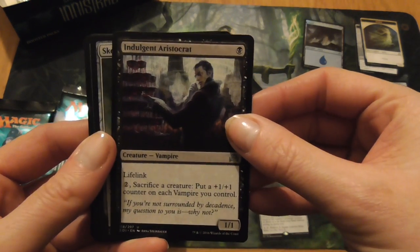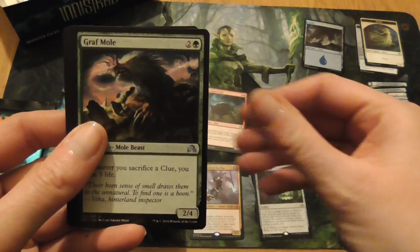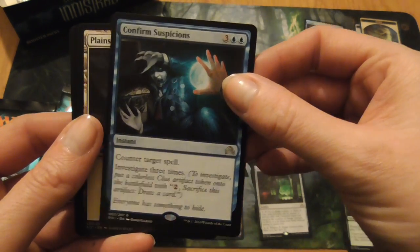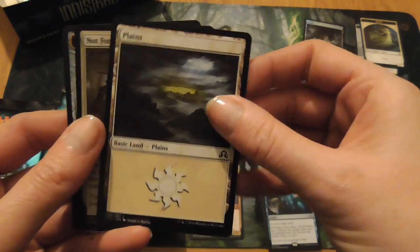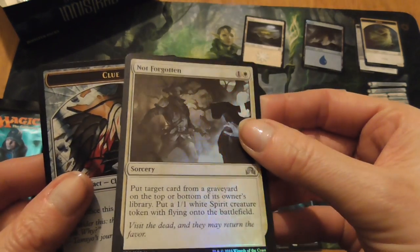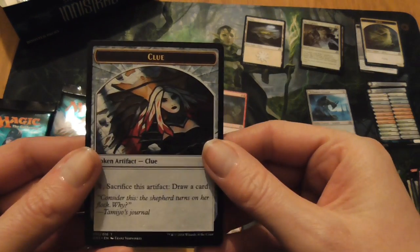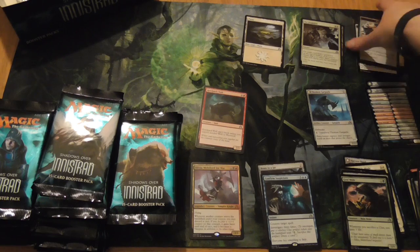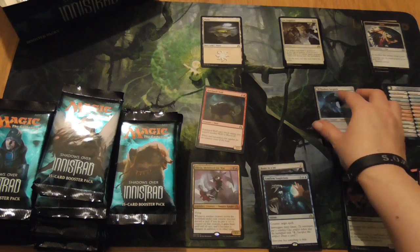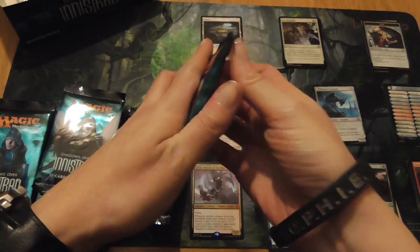Indulgent Aristocrat, Skeleton Key, Graf Mole, Confirmed Suspicions. Not Forgotten — that's a foil. Nice. And a clue token. The clue mechanic is a new one for Shadows Over Innistrad, I believe. And it has to do with Jace trying to figure out what's going on in Innistrad.